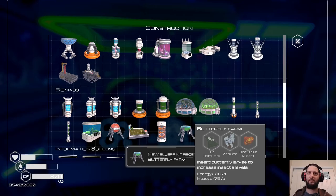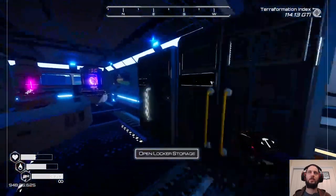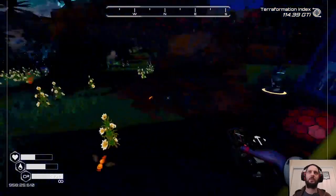What do I need for the butterfly farm? Tier two fertilizer, zeolite, and a bioplastic nugget. I now have bees inside because I put the beehives right outside the door.